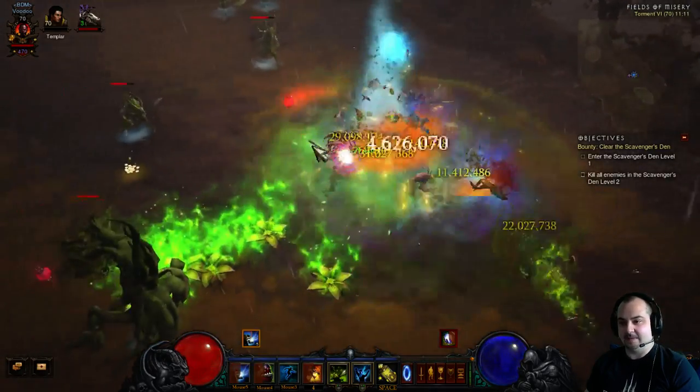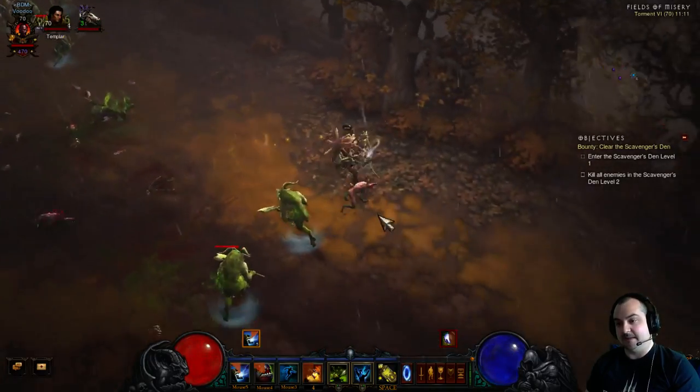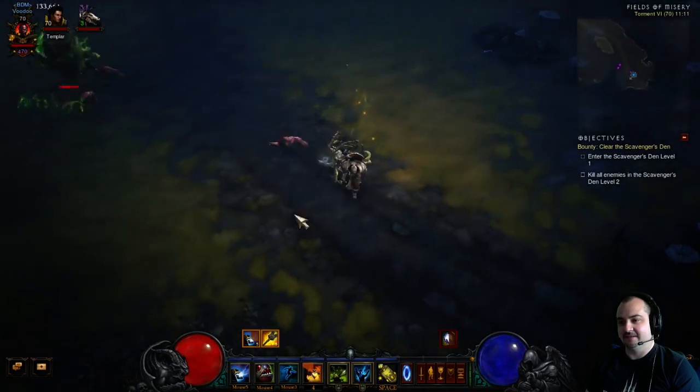Just use Piranhado — suck them in, then bam — blow them up. That big green AoE you can see going off is the Mad Monarch's Scepter proc. It's very, very fun.